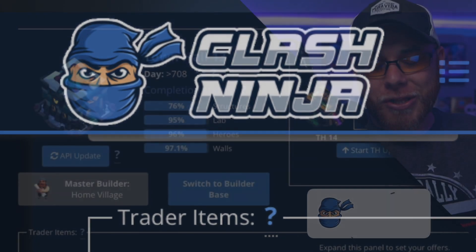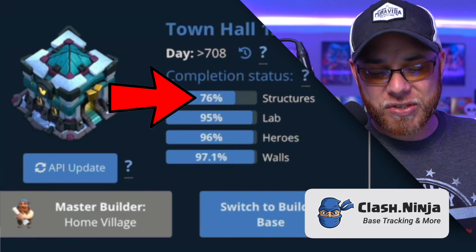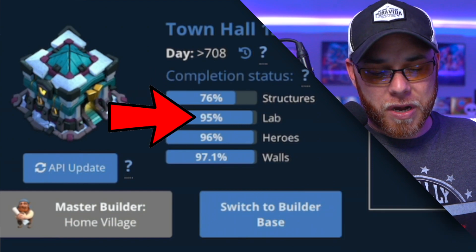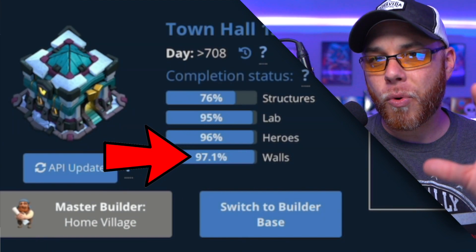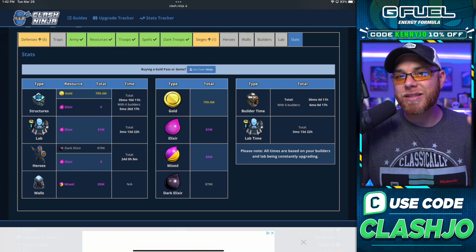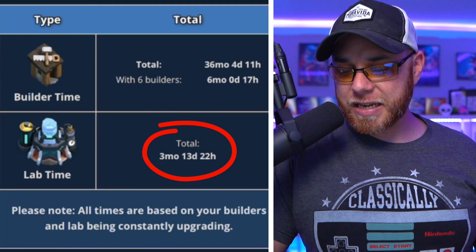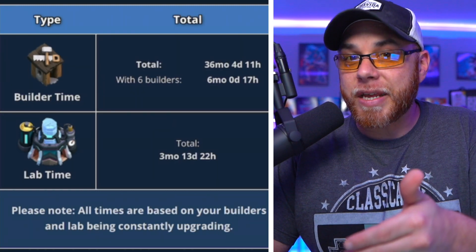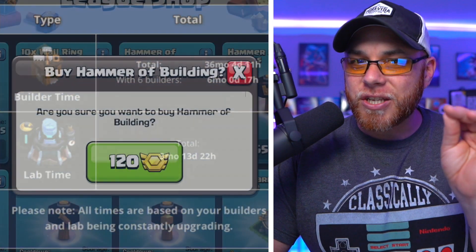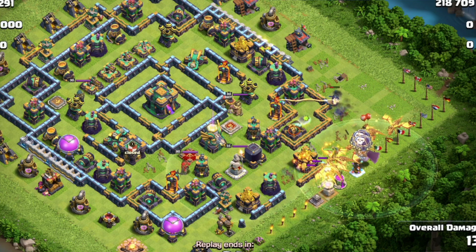How much time is left until we go to Town Hall 14? Everybody keeps asking that. When we get into the Clash Ninja website — highly recommended for tracking your village to avoid burnout — we have completed 76% on structures, 95% in our laboratory, 96% on heroes, and 97.1% on walls in six months. All those hammers of fighting and spells dumped into the laboratory have paid off: three months, 13 days, and 22 hours remaining. For remaining structures, we're looking at six months, but since we've transitioned to hammers of building, this is going to speed up a lot, especially with the income from Legends League.